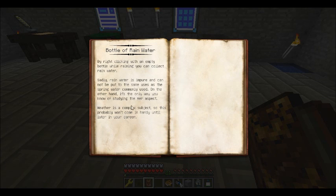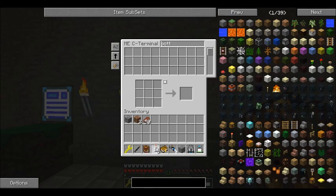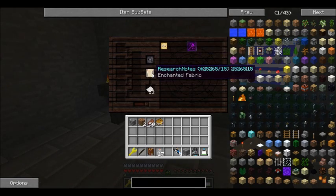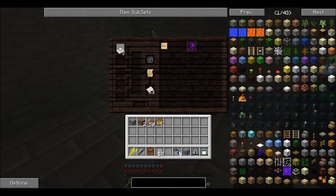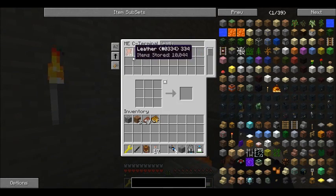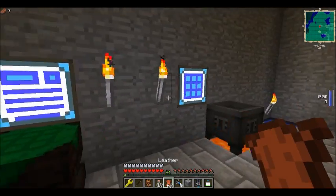Bottle of rainwater. Studying the air aspect. So we need to make a couple bottles just in case it ever starts raining. We have some. We're going to catch it while it's raining outside, which I'm pretty sure I have an infinite rain world, so that shouldn't be too hard. So we have enchanted fabric, and we're probably going to need like some paper - sort things going on, maybe. Leather. Really, if you haven't messed around with this mod, I really suggest you do, but it's really just a guess and check. You don't know what anything is unless you look it up, which is kind of boring.